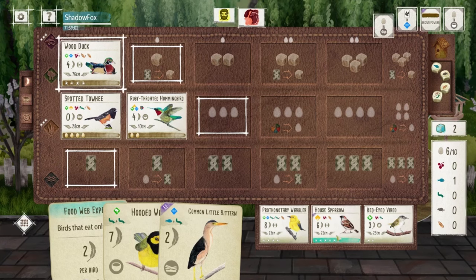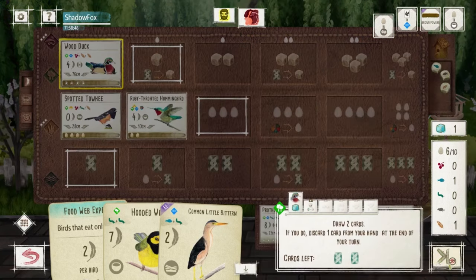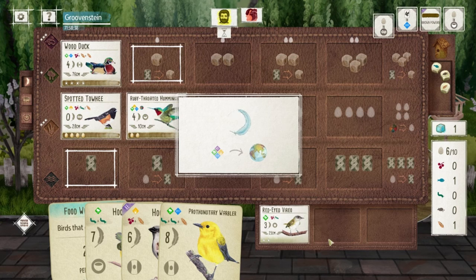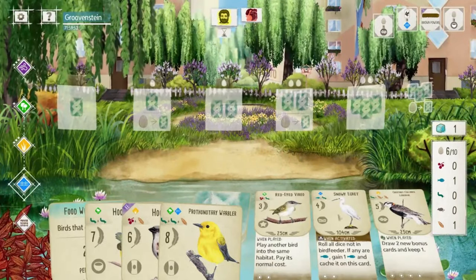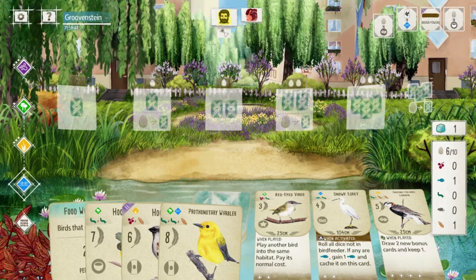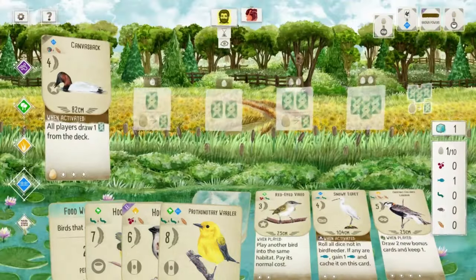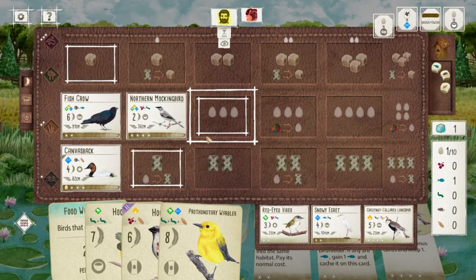I've got two turns left. I need a Wheat and a Cherry to play the House Sparrow. So I'll take the Wheat, draw these two, chuck the Bittern. Hopefully we don't get something good for our opponent here. Long Spur — they might want that. Let's see if this Wood Duck can come through for us. One activation left — are they going to draw cards or lay eggs? They can't beat us on the round goal now.